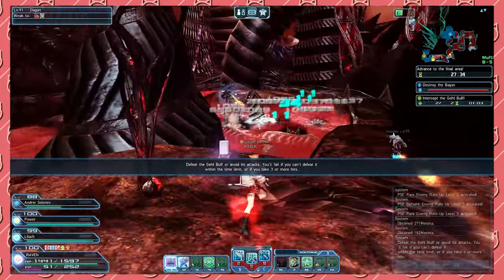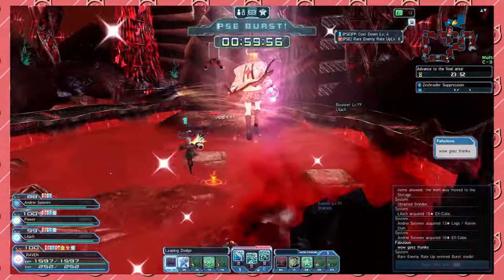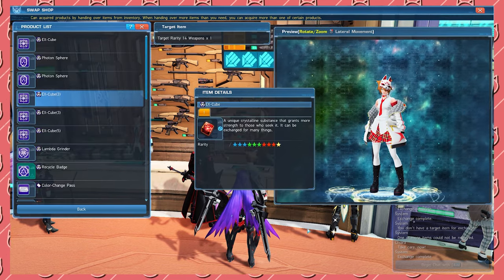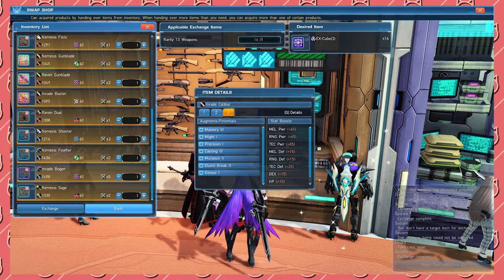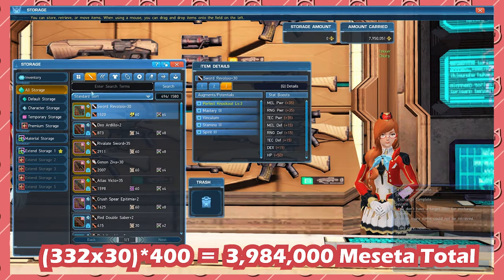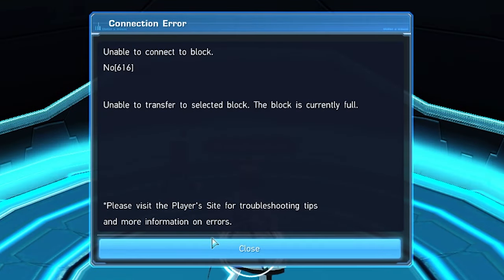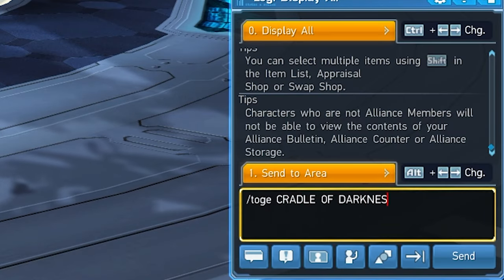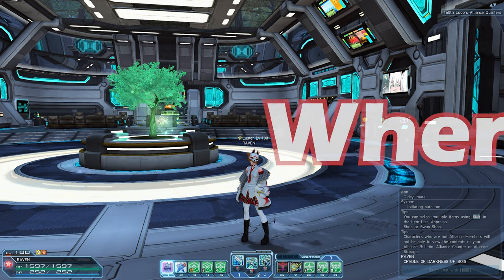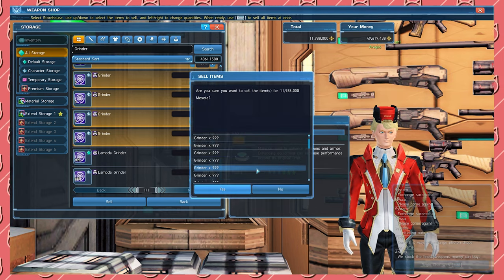Here's why this method is even more nuts: you can obtain PSE Bursts in Cradle of Darkness. This means you'll be able to get a crazy amount of X-Cubes in a short amount of time that you can turn into grinders and sell to the shop — literally printing meseta. In one Cradle of Darkness run with one PSE Burst, I went from 0 X-Cubes to 332 X-Cubes, which is approximately 4 million meseta. To summarize: head over to the most populated block on your ship or assemble some friends for a Cradle of Darkness group, fill it up, and make some bank. The only realistic downside is running out of storage space, so make sure you clear out your default storage and your character's storage before you hop in so you can make less trips and more trigger runs.